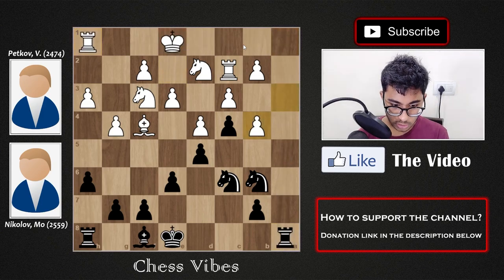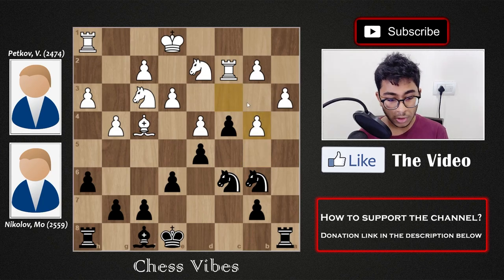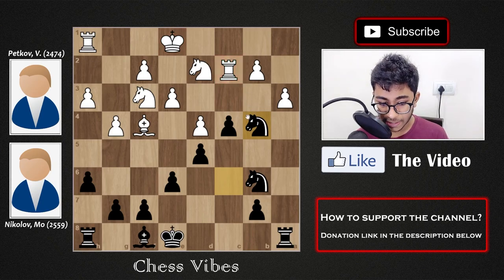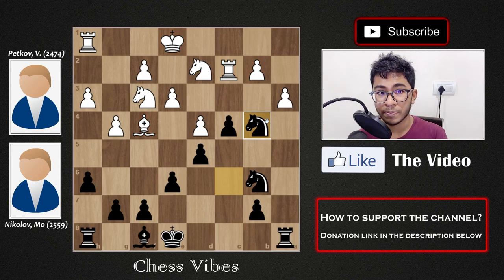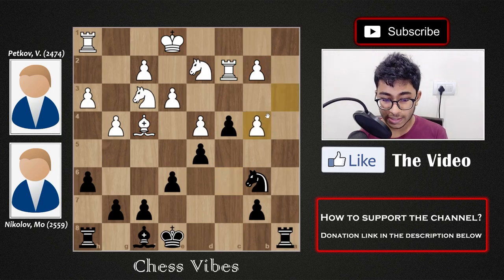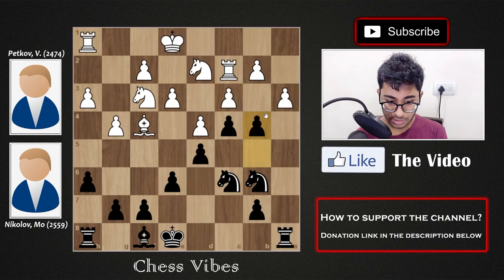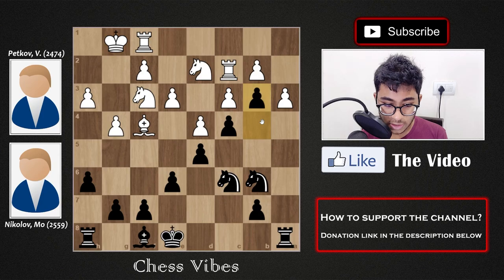If you try to capture the b pawn with the c-pawn instead, then I play knight b4 — hitting your knight and hitting your rook on c2, and there's also the very powerful move knight d3 check, hitting the king, the bishop, and the pawn on b2. After capturing on b4, if you still try to capture my knight it leads to the same position. That's why white didn't capture on b4 and simply castled.